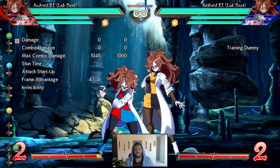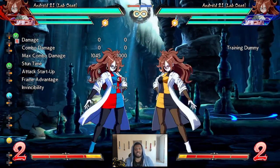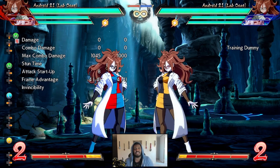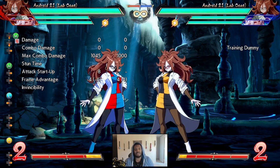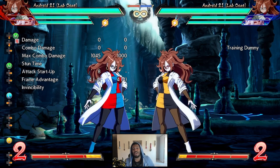Her 5M and her 2M are both 2 hits. The 5M is 10 frames and the 2M is 8 frames, double hitting low. This is very akin to Frieza, except it's actually 2 frames faster than Frieza. It is minus 4, whereas Frieza's is minus 2. But 8 frame startup, double hitting low — that is minus 4. Very, very good, of course.